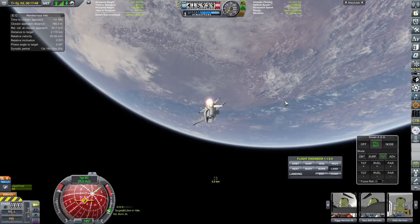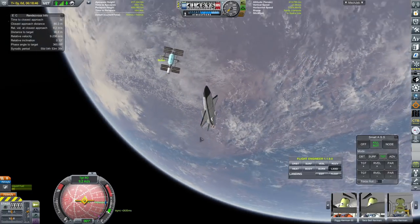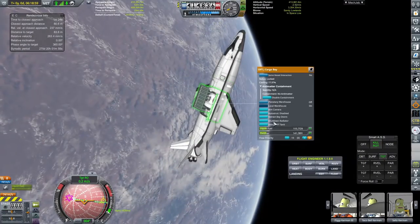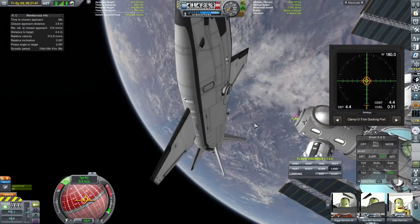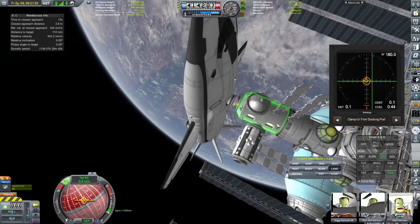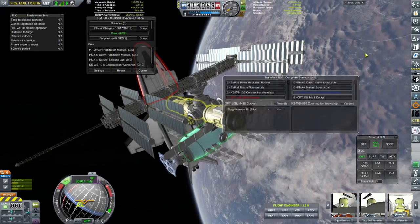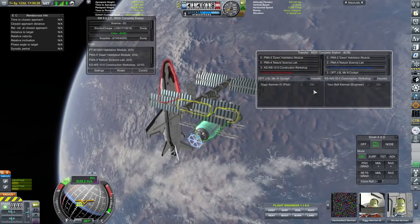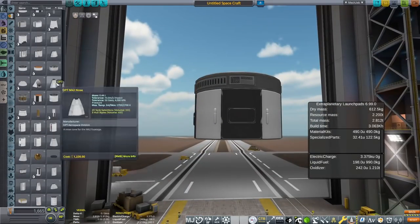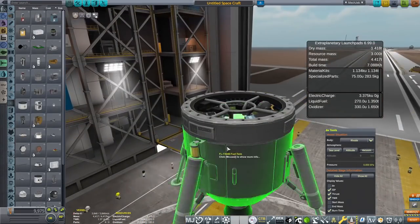I don't actually remember the names of the engineers off the top of my head, but they are five new applicants. We've got Taco Bell Kerman and Seltz Kerman in there — Taco Bell Kerman has apparently been sponsored by Taco Bell, that's why he had to be in this series. We are going to dock them to the space station. Now that we have that construction module on the space station, sending up a crew of engineers means we are going to be able to build spacecraft. We have docked the spacecraft to the space station, and it looks ridiculous because it is so much bigger.